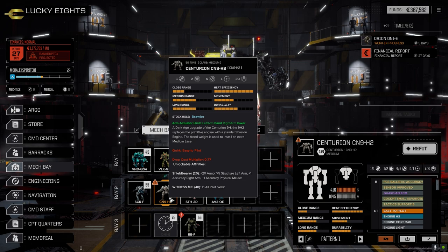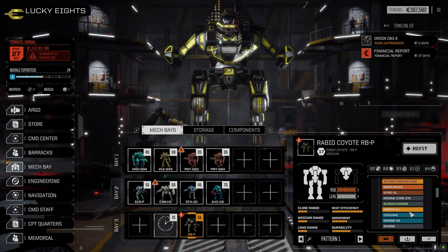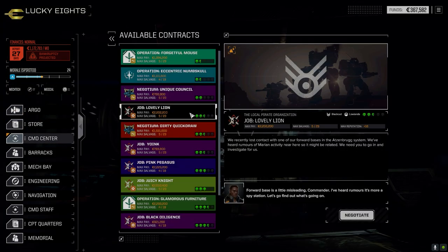The Rabid Coyote is back from being repaired with a bit of work done on it — I'll show you that next episode when we're planning on using it. This episode we're going to go with the main lance. I've got a mission lined up — something we haven't done in a little while. I decided we're going to take this two and a half skull blackout mission. It could end up being really good, or really tough. It's versus the Marians.